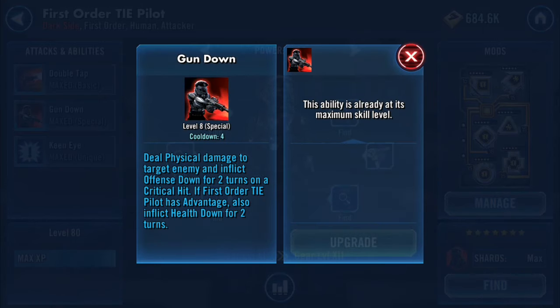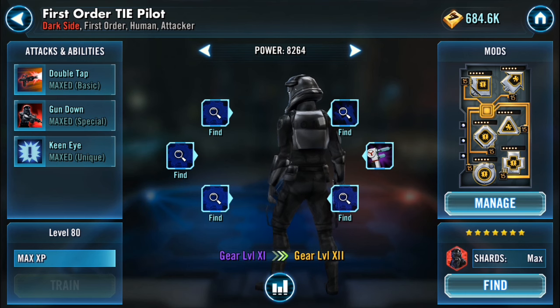His special ability, Gun Down — he deals physical damage to the target enemy and inflicts Defense Down for two turns on a critical hit. If the First Order TIE Pilot has Advantage, he also inflicts Health Down for two turns. With Defense Up I can get about 28k damage; I got 24k crit earlier without Defense Up, and he'll normally do about 17 to 18k, which is pretty decent. He's not Rey, but it's sometimes good to have something different.